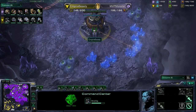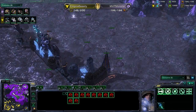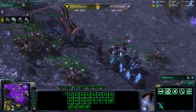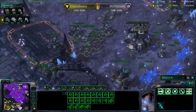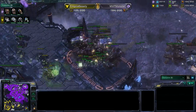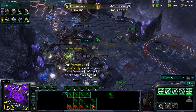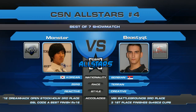Beastie Cutie is sort of getting back into it — down in supply but able to take the lower expansion. These marines did their work denying creep. But Monster has such a scary army — lings, ultras, banelings, and infestors. That is just the craziest unit composition from Monster, and I don't know if Beastie Cutie can do anything against it. Monster moves into Beastie Cutie's fourth expansion — the planetary fortress helps, but the banelings explode on marines, siege tanks go down. Beastie Cutie drops to 102 supply. GG gets called — game number one goes to MVP Monster!